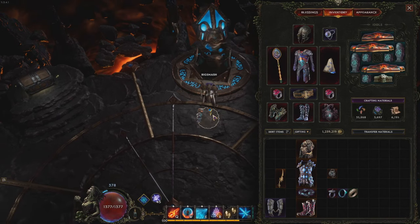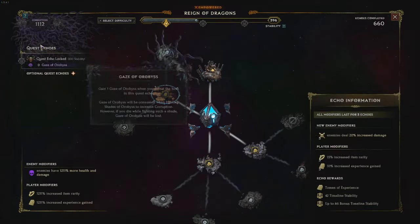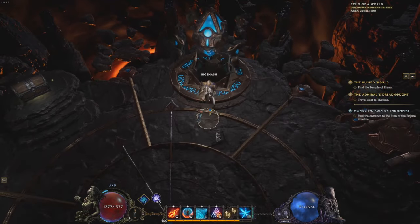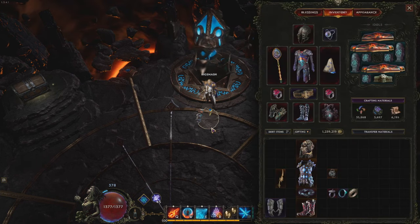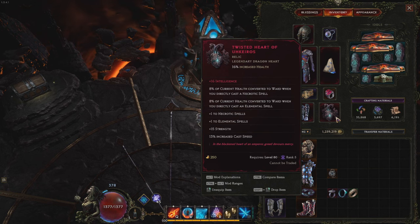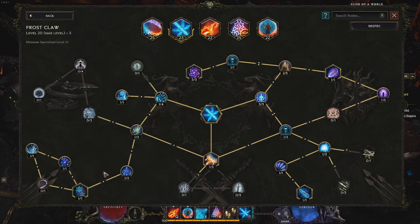Hey folks, coming at you today with a bit of a mini guide on Frostclaw. I've been getting a lot of questions in my stream about the build I've been playing. I have currently pushed to 1100 Corruption — this is purely self-found gear, nothing really crazy. A lot of other Frostclaw builds use Merchant's Guild to get some pretty crazy stuff. I'm going to make this more realistic and show you that you do not need an LP Twisted Heart. I have INT, but you do not need Frostclaw levels — it's not necessary to sustain mana, even with all the additional cast nodes in the tree.